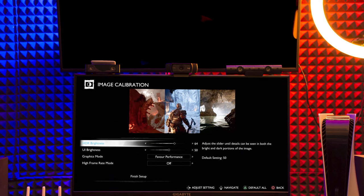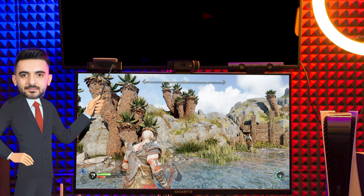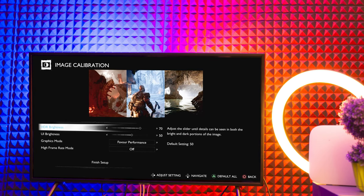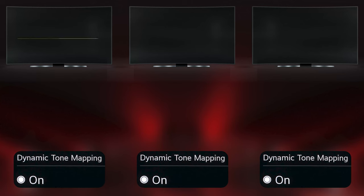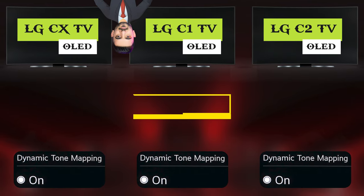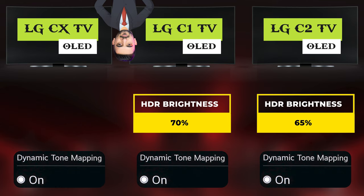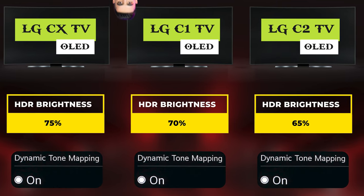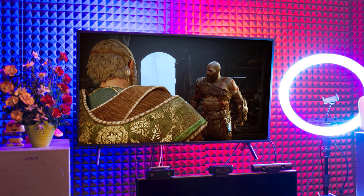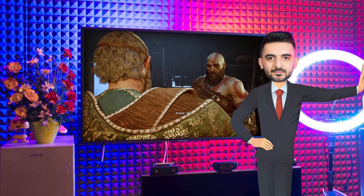The monitor I'm testing has an HDR brightness of 515 nits, and I found 75 percent HDR brightness a good spot. On my Samsung TV with HDR 600 nits, I found 70 a good spot. For LG OLED TVs, here are my recommended settings: LG C1 with HDR tone mapping on at 70 percent; LG C2 with HDR tone mapping on at 65 percent; LG CX with HDR tone mapping on at 75 percent. I tested this game on a friend's LG C2 and I wouldn't recommend HGiG for this game — or any other game. If you play in a dark room, HGiG may be a better choice than tone mapping, but I prefer tone mapping as these TVs can't get bright enough with HGiG.